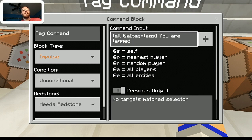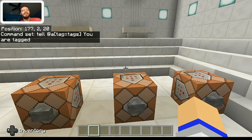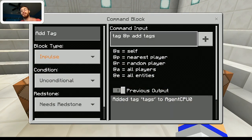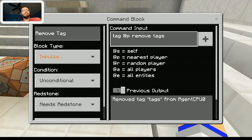You can use tag on pretty much any command that you want. Here's how it actually works. This is using the tell command, and what you do is put in your target — in this case at A — then put in square brackets, tag equals, and then whatever tag name you want. For the tag command itself: you do tag, then your identifier, then add, and then the name of the tag you want to use. That's how you add someone to a tag list. And the last command removes you from that particular tag list.